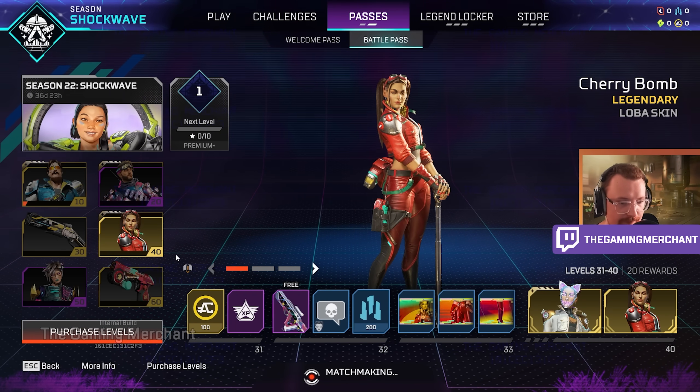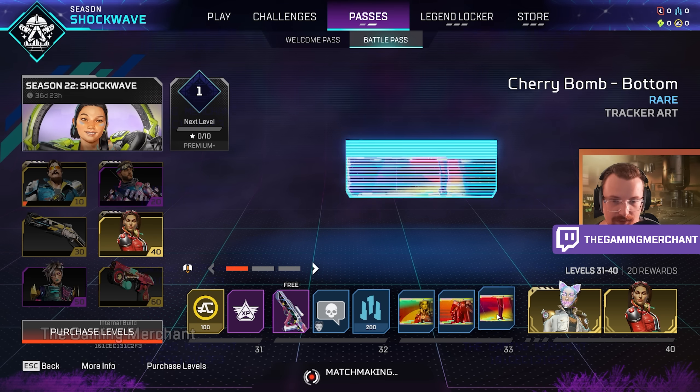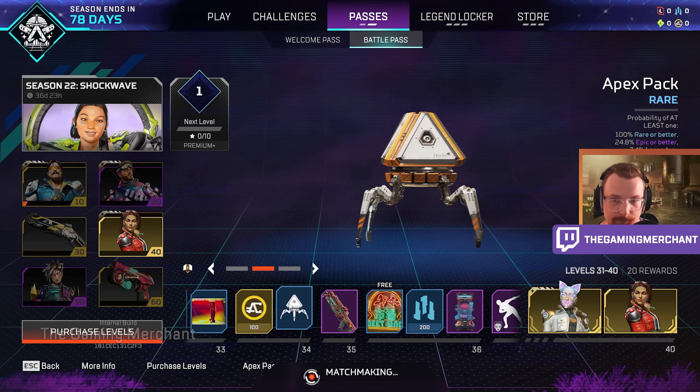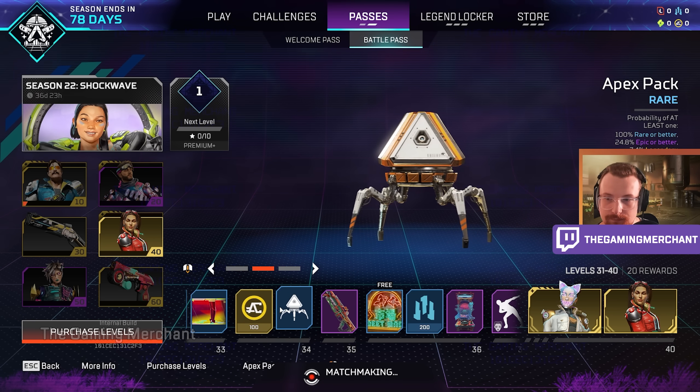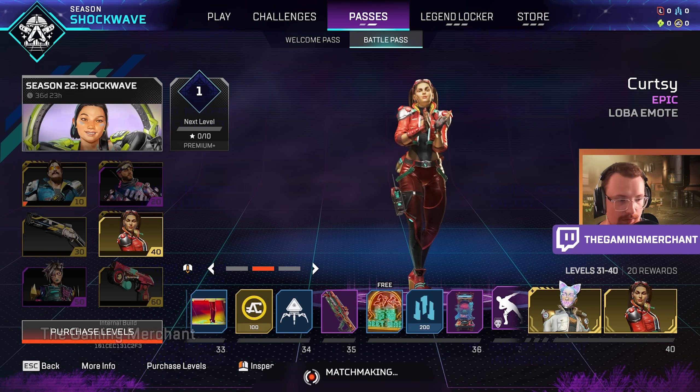The battle pass continues from level 40 onwards with more free rewards. There are Loba trackers but they're for universal legends, and there's a Loba remote as well.